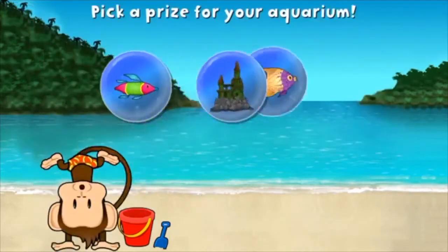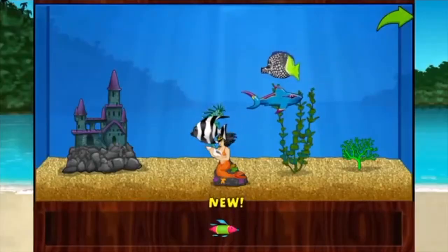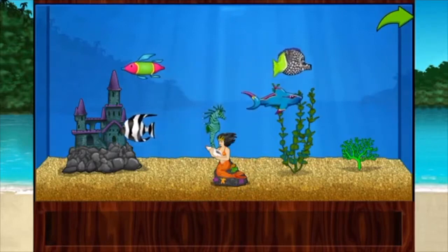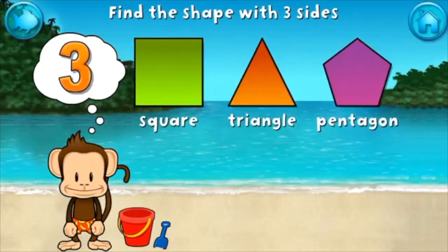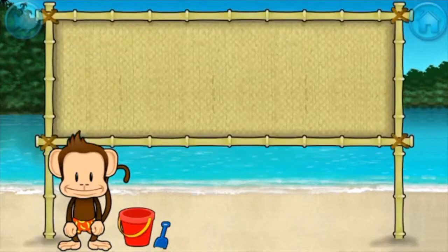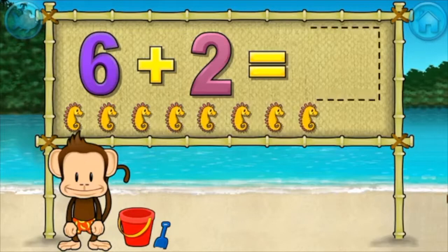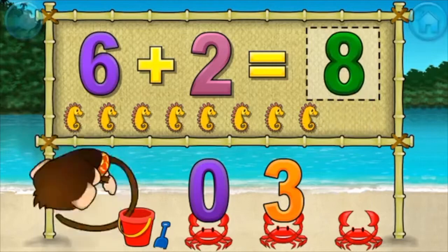You won a prize! Add things to your aquarium by dragging them from the tray. Touch the shape that has three sides. A triangle has one, two, three sides. Addition time: six plus two equals eight. Fantastic!